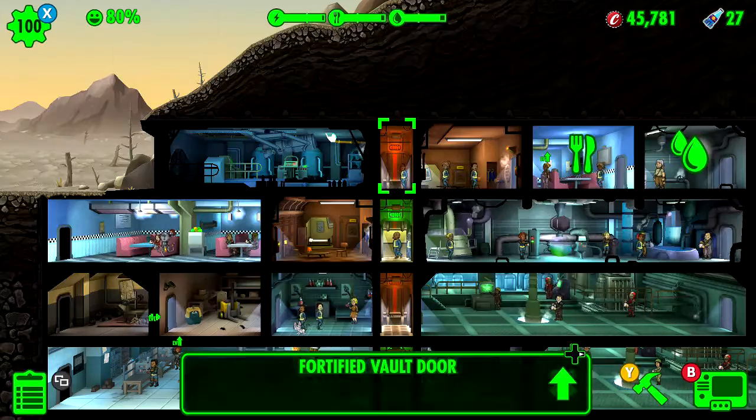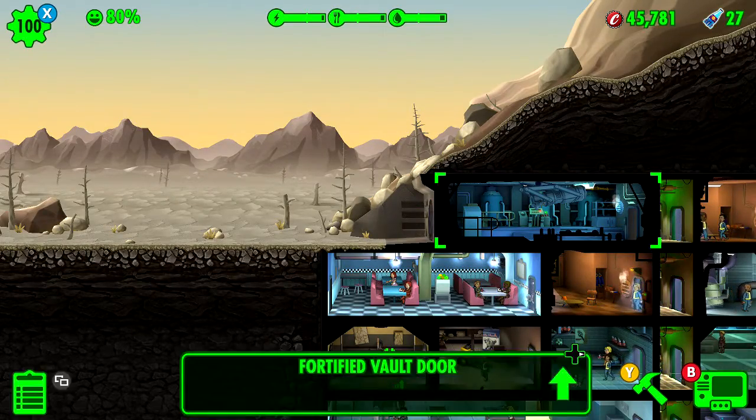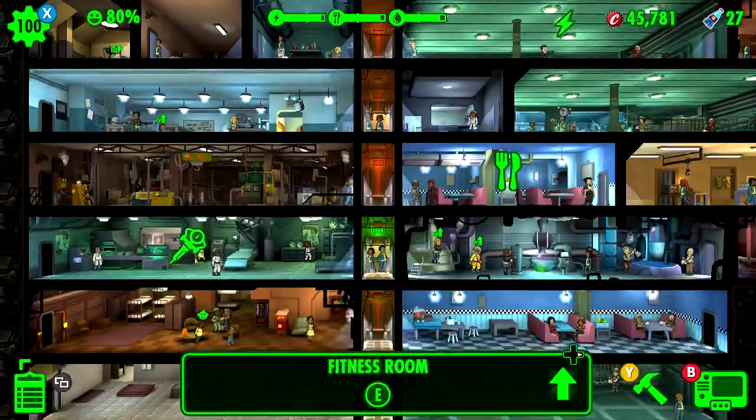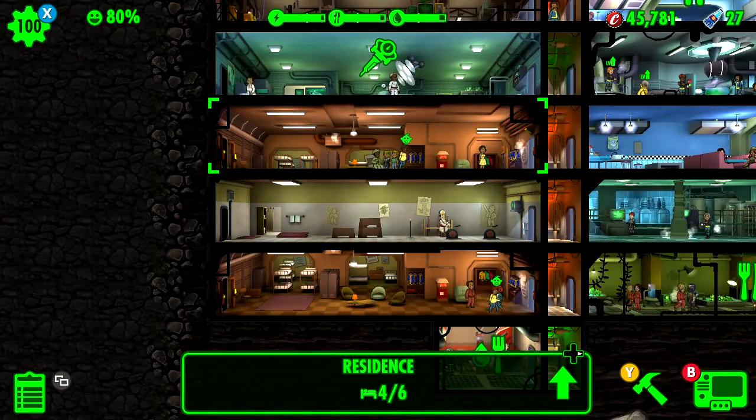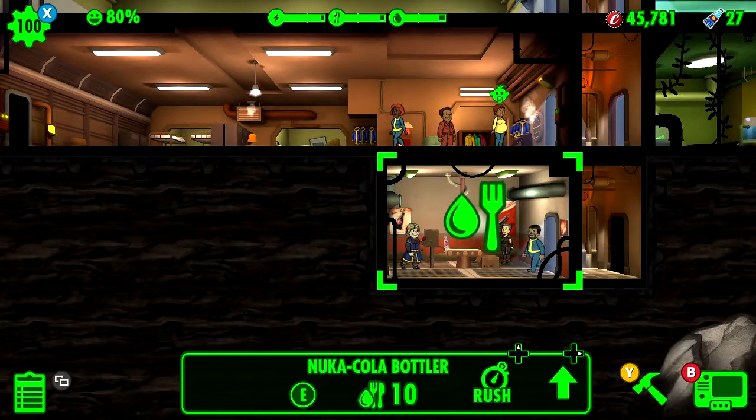Xbox One kind of has a glitch with that sometimes where you have to close it, hold A, and then move your stick away from there — otherwise it gets stuck. Alright, my Nuka-Cola is done already.